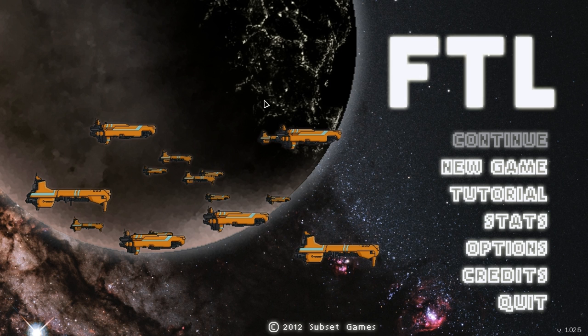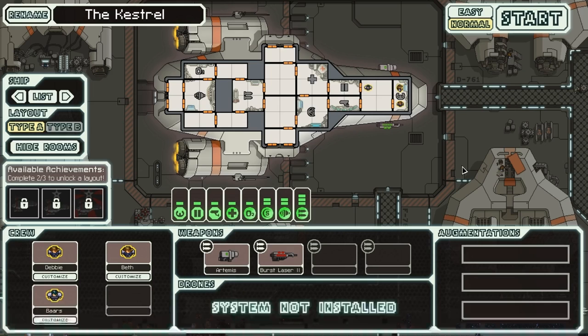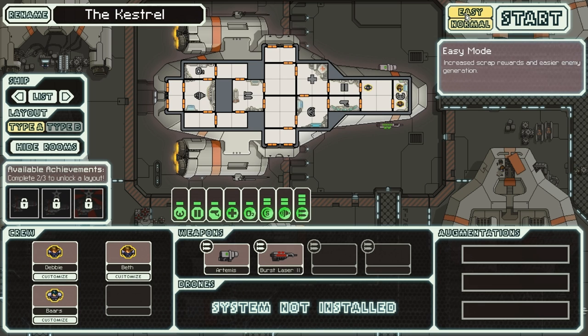So this is Faster Than Light. It's a wonderful little space game made by two people, and it was greenlit on Steam — it's an indie game. It's superb. This isn't going to be a tutorial as such, but I will help you understand what the hell is going on. Basically, here is where I choose my ship before I go on my adventure. I'm going to change it to Easy, because I've still never completed the game.